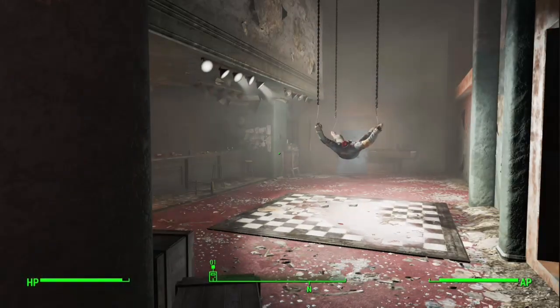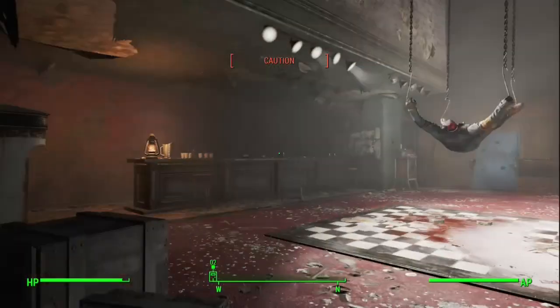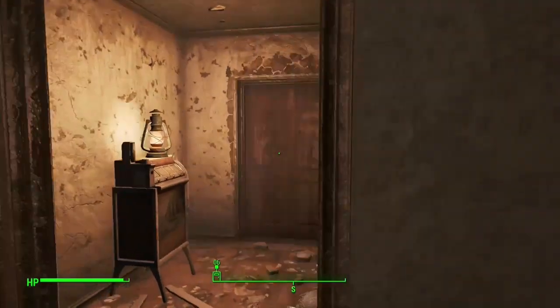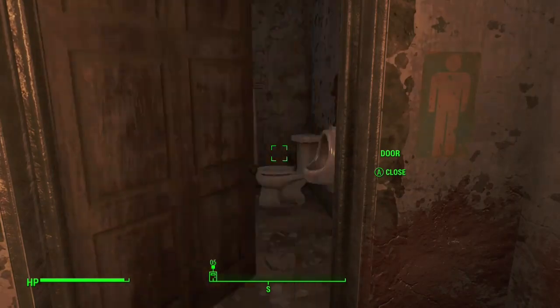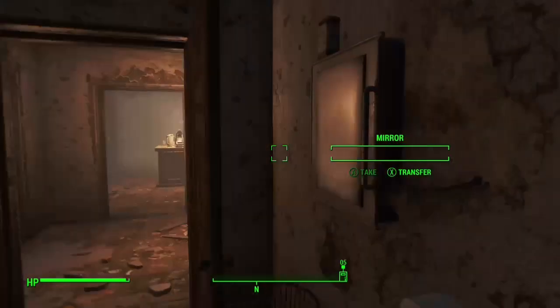First up is the Robotics Expert perk — pretty obvious I think. What it allows you to do across all three ranks: Rank one lets you hack a robot and gain a chance to power it on or off, or initiate a self-destruct. Rank two, when you successfully hack a robot you can incite it to attack. Rank three, when you successfully hack a robot you can give it specific commands. It's all robot-based, so if you want to have more fun with the Automatron, this would be useful.